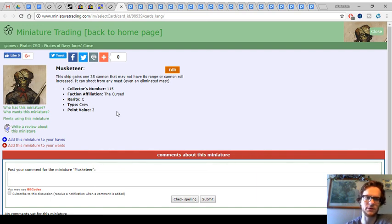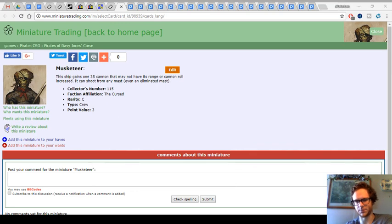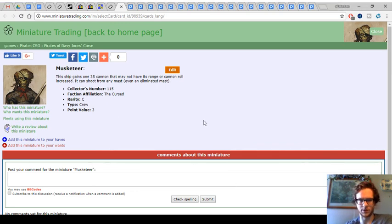Its cannon rank cannot be increased, which means you can't buff it — like with a World Hater — so you can't make it a 2S. But it can shoot from any mast, even an eliminated mast, so you can choose where the shot comes from. That is pretty cool. Overall, I think Musketeers could have been two points, because cannoneers give you the ability to reshoot a cannon for two points, and that's usually all you need. Musketeers feel a little too pricey for what you get.